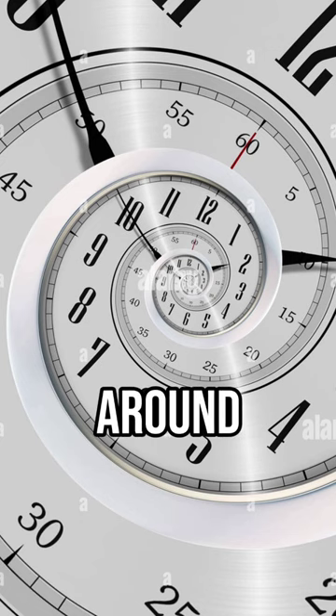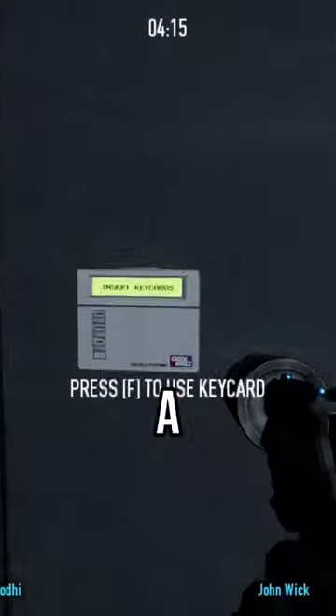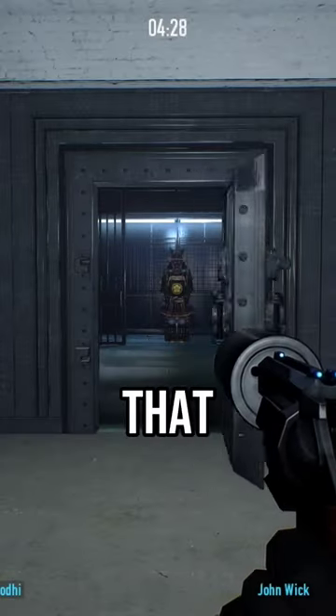The vault self-locks after around 10 seconds after inserting the first key card, so you could theoretically insert a key card, pick another one up within 10 seconds, and open the vault that way.